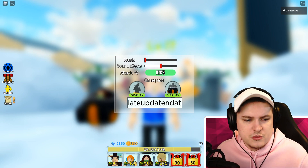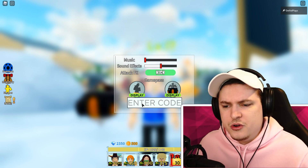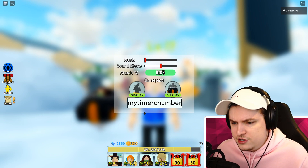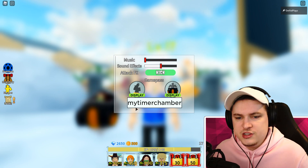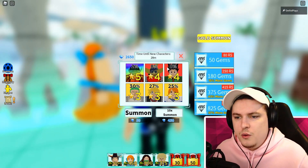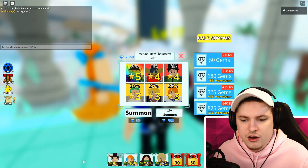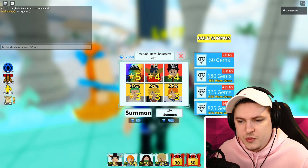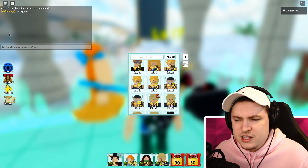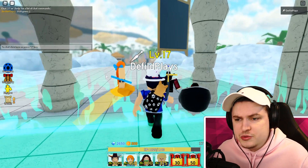The last code is for the time chamber issue - there were some problems with people's stuff getting reset, so they gave us a code for 300 gems: MYTIMECHAMBER. That's a lot of gems! In total we're up to 2,650 gems. Starting from 1,920, that means 730 gems from codes, or about 630 from just the new ones.